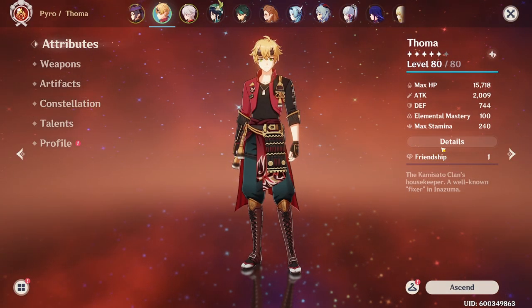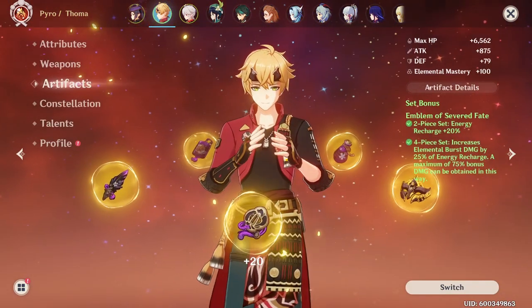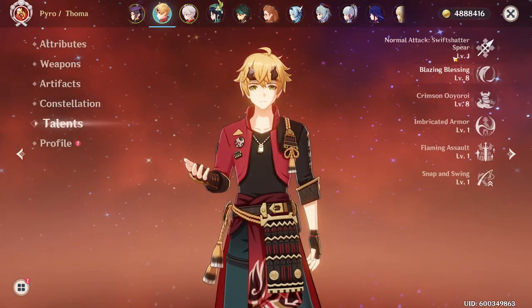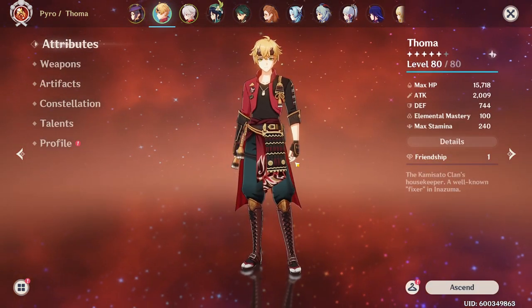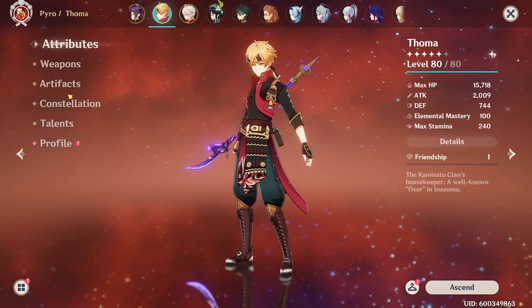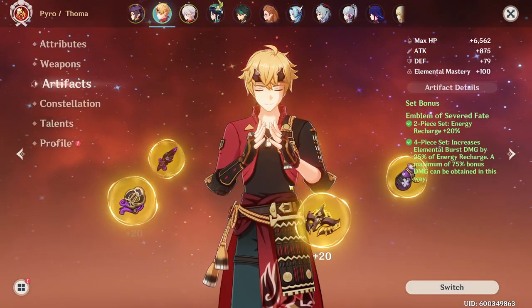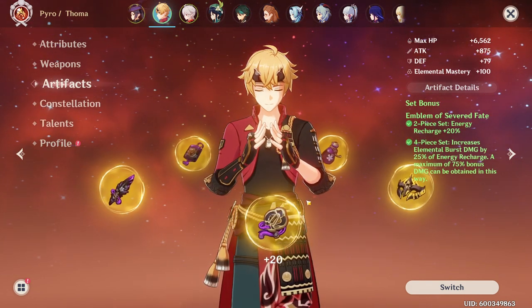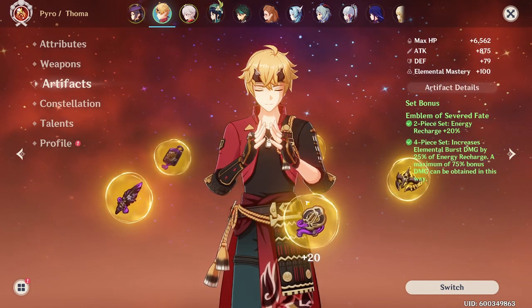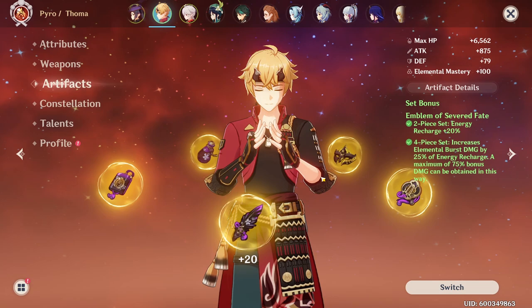On my DPS Thoma build, I have a Refinement 5 Engulfing Lightning on a 4-piece Emblem set. Even with all of these, my damage is very low, especially when considering that putting these artifacts on other characters such as Xiangling will yield much bigger damage results. So in terms of damage, other characters simply do it much better — especially Xiangling, who can also use Engulfing Lightning and the Emblem of Severed Fate set.